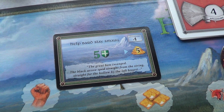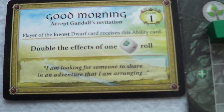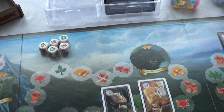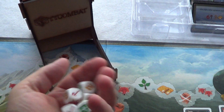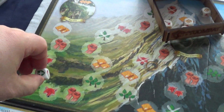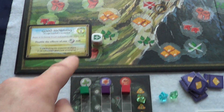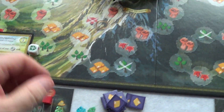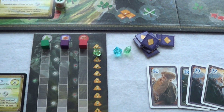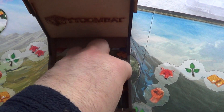I need five shields and I have two shields already. I can double the effect of one shield, so I'm going to attempt it. I've got two shields, I need five. I'm going to take this as a shield and use this to double it — so that's two shields, three shields, four shields. I need another shield, so I am going to reroll all these dice and see if I can get a shield.